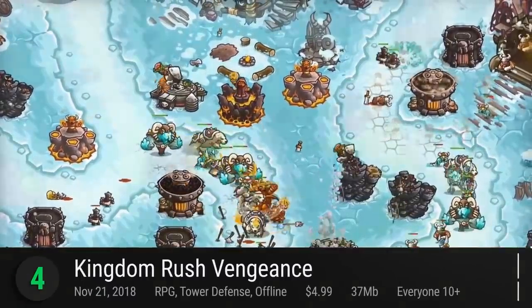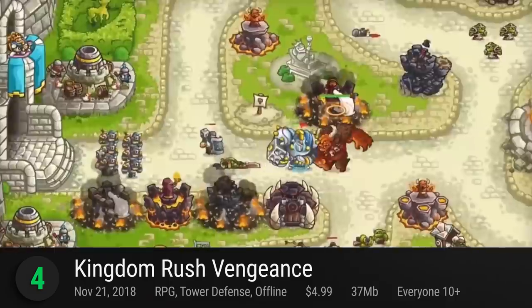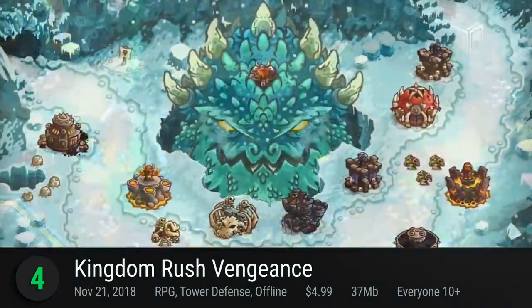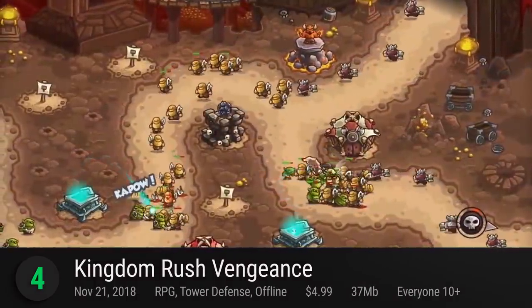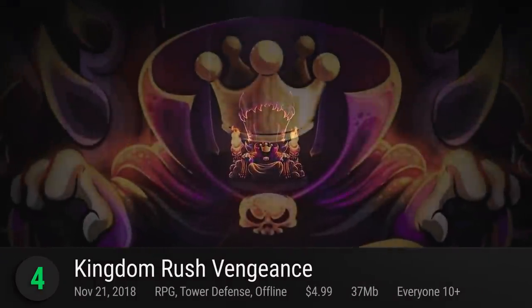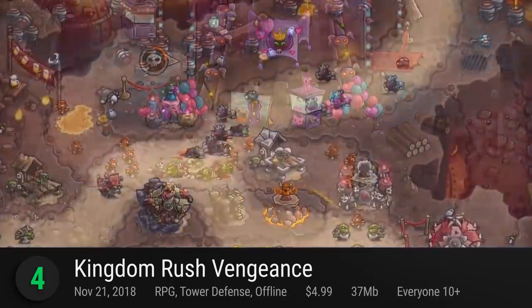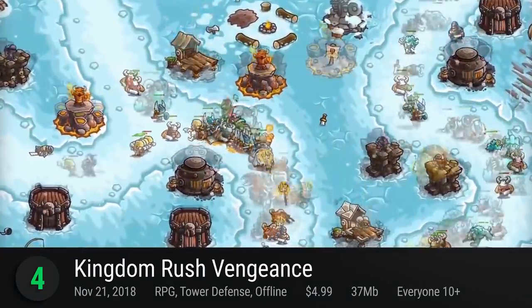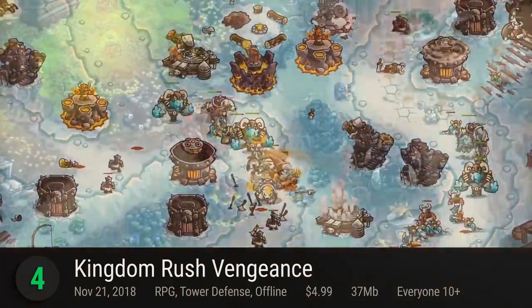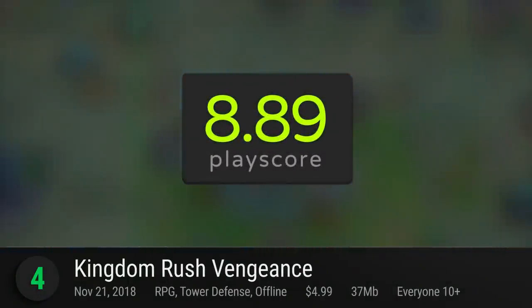Number 4: Kingdom Rush Vengeance. The pioneers of the tower defense genre return with their latest installment. Ironhide Studios' latest iteration offers a flurry of new content where players stop Lord Veznan from taking over the world once again. Much like its predecessors, the best part about Ironhide's Kingdom Rush series is its high arsenal of destruction and monster variety. It receives a playscore of 8.89.